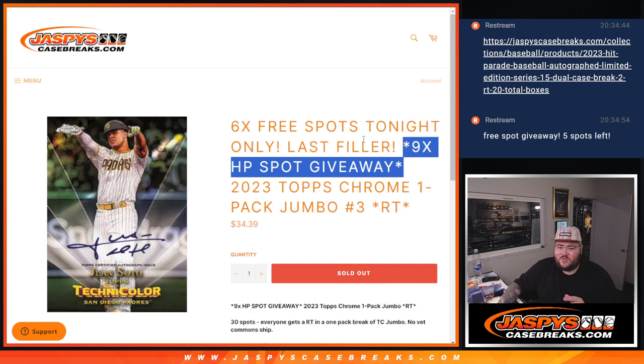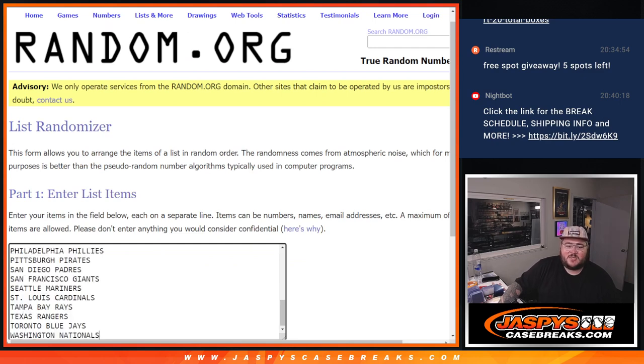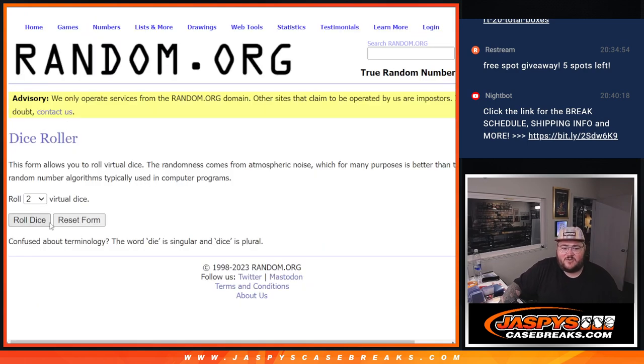At the end we're giving away nine spots, but to start us off we're going to give away six free spots in this pack. So we'll randomize the top six on this list to get those free spots. Then we'll grab our fresh dice and our now full list — all 30 spots with all 30 teams. And at the end we'll randomize those one more time and give away the last nine spots. But first, the free spots.